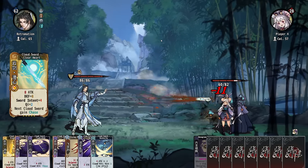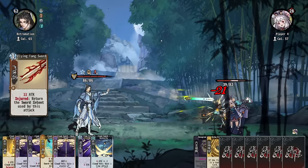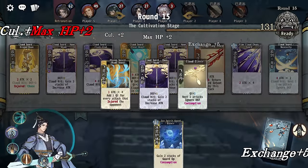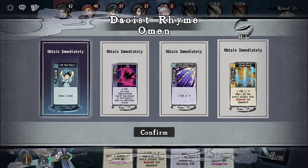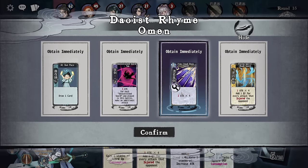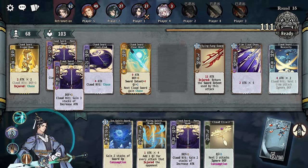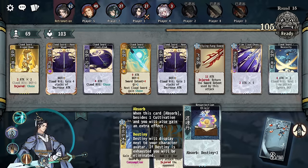Chase into this. We chase into that. Incoming — ratatatata. The Cloud Sword Necessity though — add a Chi for every attack that injures. Let me take that — that's obviously it. This could be good. Absorb for more health.